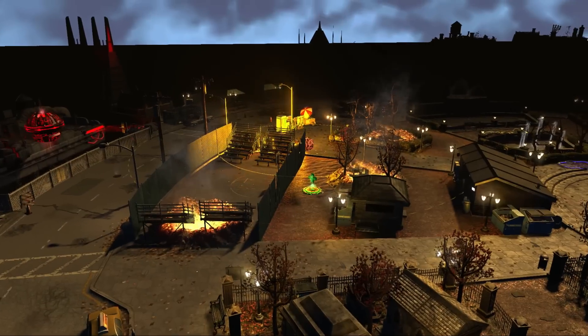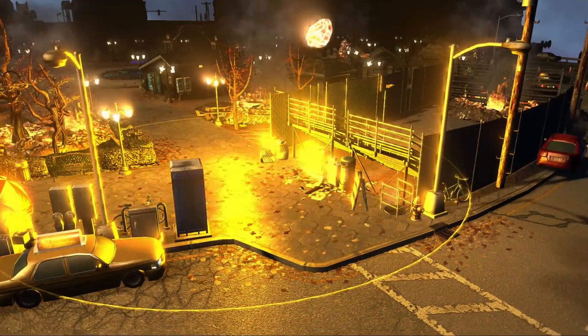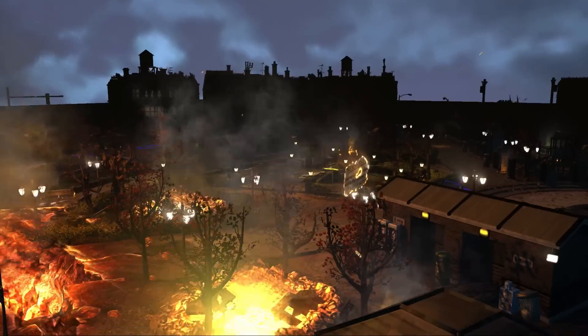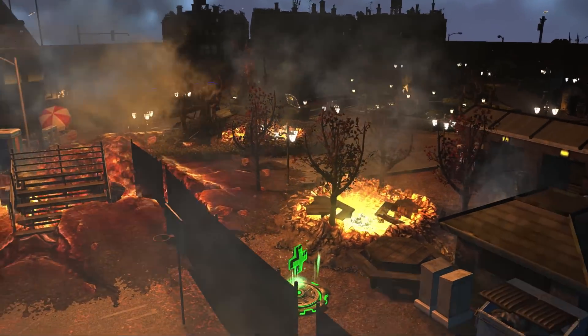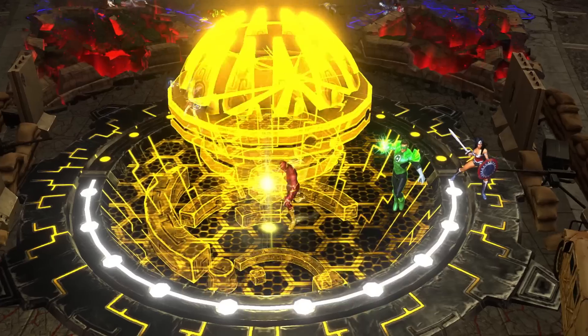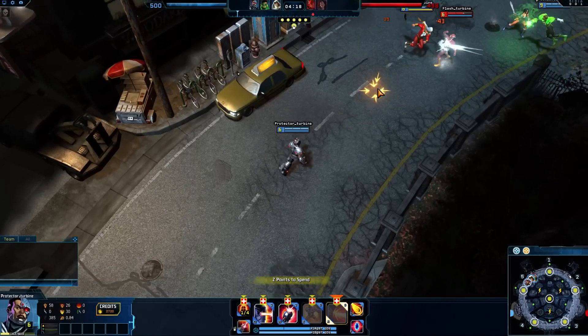All sectors where Trials take place will experience catastrophic events. These events, whether they are meteor impacts or supermassive energy bursts, alter the sector's environment. Protectors can influence the outcome of these catastrophic events, but only if their team manages to complete the built-in objectives found in every sector.